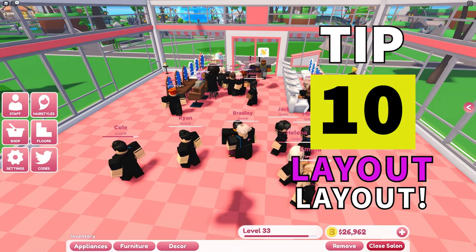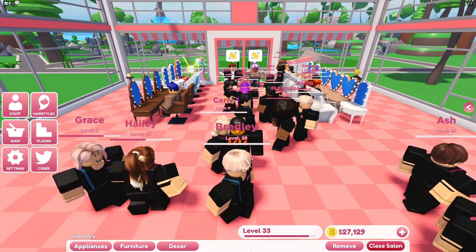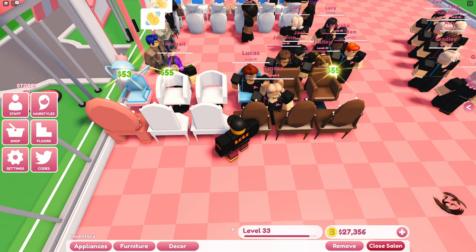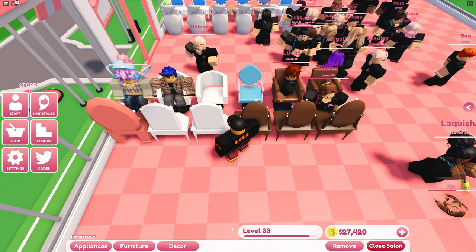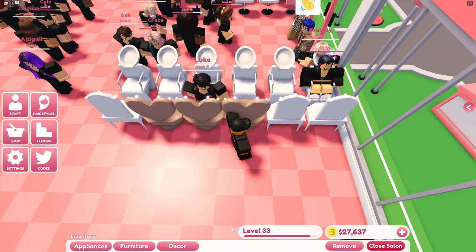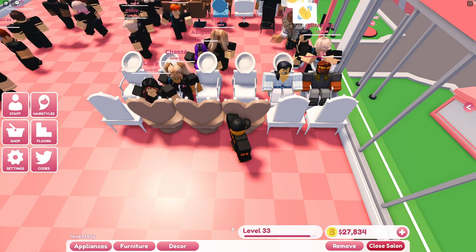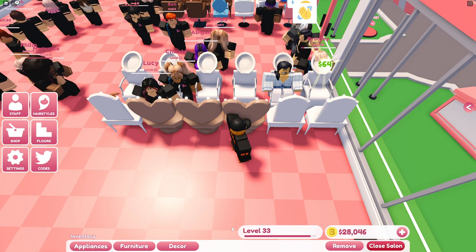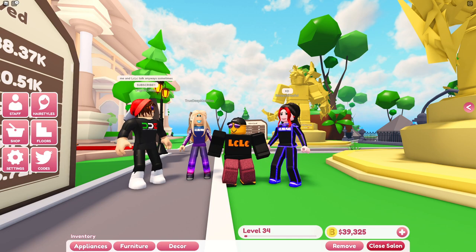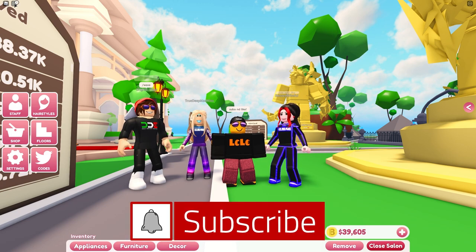Tip 10. We're going to be talking about layouts. Layouts change drastically throughout the lifespan of a game like this, however right now this is the layout I'm using. I've got my chairs on the left for cutters, close to the door with a space in the middle. You can move them much closer to the door to speed things up - that way a customer comes in and leaves really quickly. On this side of my salon I've got the wash units. I keep my wash units and my cutting chairs separate so the staff have less distance to walk. Only some staff can wash hair and only some staff can cut hair, so the less distance they travel the better - the faster they serve customers and the faster you make more money. Layouts are due to change so subscribe to my channel and hit the bell.